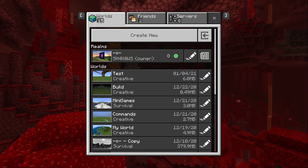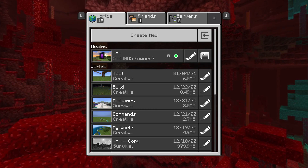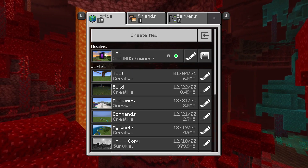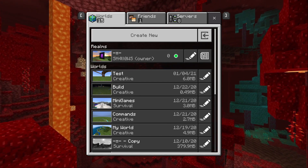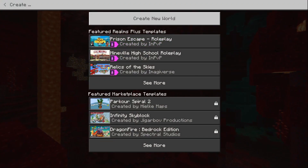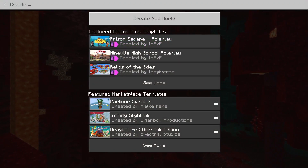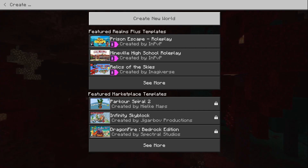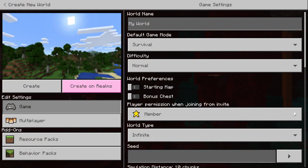Hello everyone. In this video I'm gonna be seeing what happens when you try to use Minecraft RTX when you have a non-RTX capable graphics card. I'm doing this because I read online that things such as the GTX 1660 Ti can actually run RTX, and that's what I have, so I just wanted to try it out. So we're gonna press Create New World.